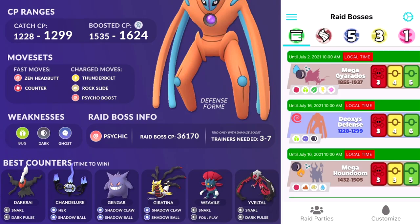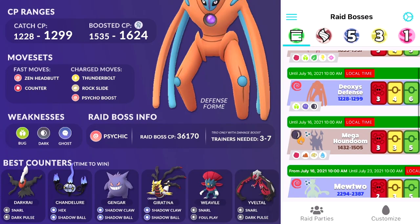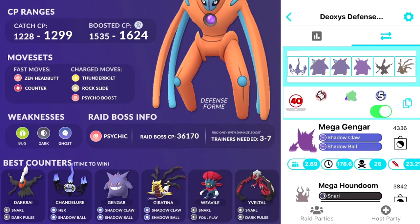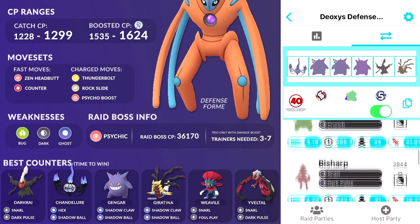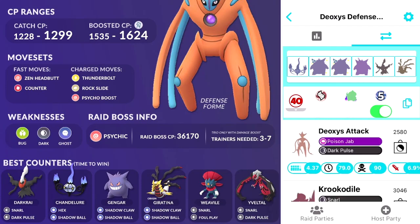What I love about PokéBattler is that you can actually see the top 30 best counters for the respective raid boss. Go to Raid Bosses, click on Defense Deoxys, then click on the top-right icon with the two arrows. This will show you the top 30 best counters. You can select whether you want Mega, Shadow, or Legendary Pokémon enabled, set the level to 40, and scroll down to see what's best — counters like Tyranitar, Bisharp, Escavalier, Houndoom, and Scizor.